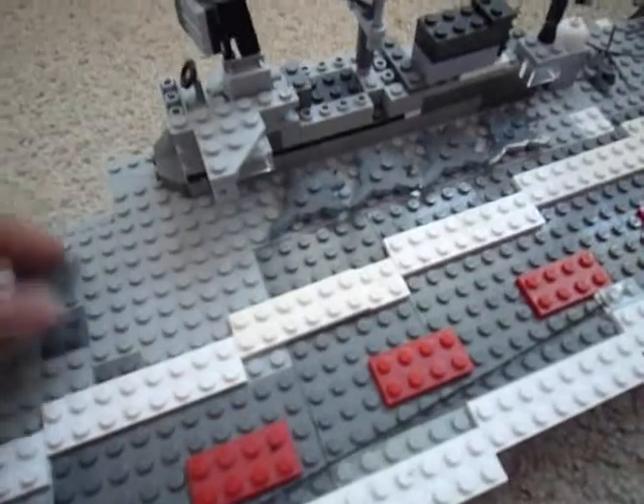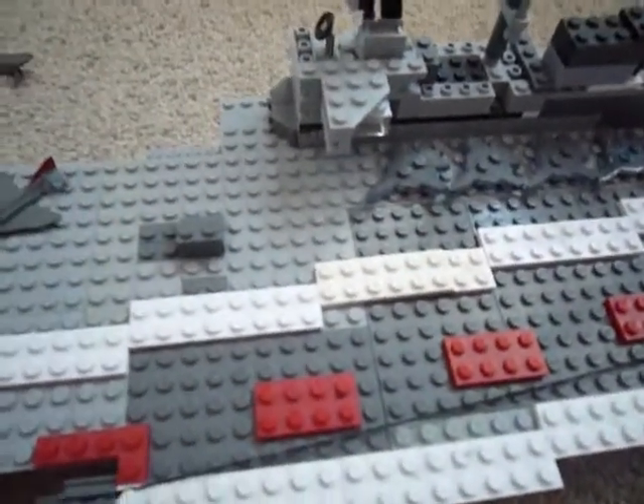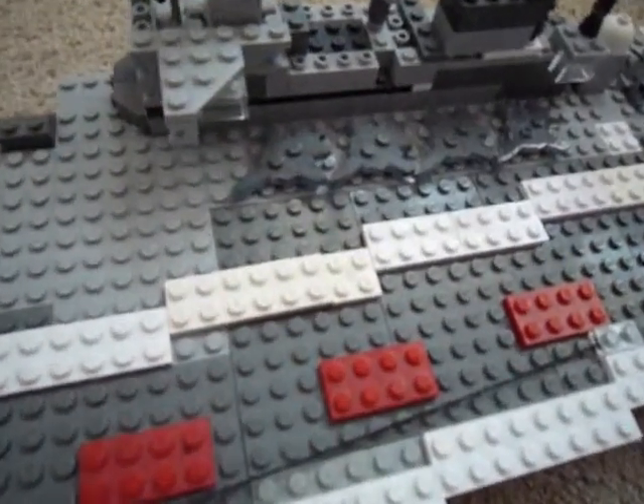One of the main features on this ship is actually the hangar, which can be accessed using this brick. Although I am going to show you that at the end, because I don't want a big gaping hole in the middle of the ship as I am overviewing it.